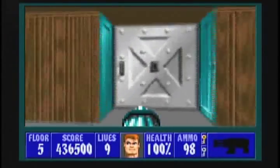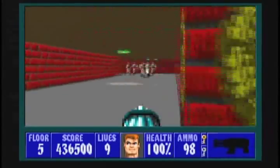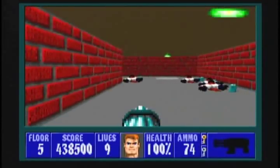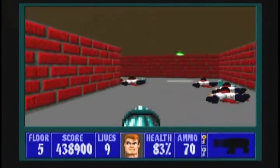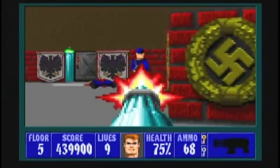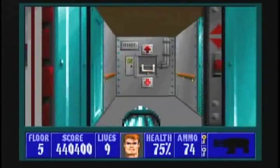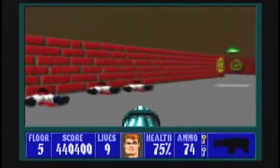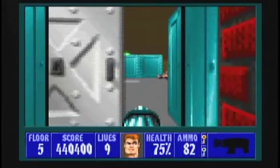Exit out and open up the gold door. Why are we skipping the silver door room for right now? Kill all the enemies here in this passageway. There are two SS at the end. Now here is the exit door — we could flip the switch, but we're going to go back and take the secret exit. So exit the gold door passageway and go back through the silver door.